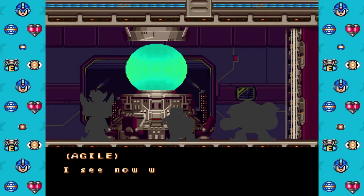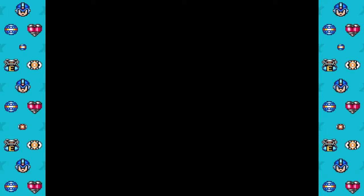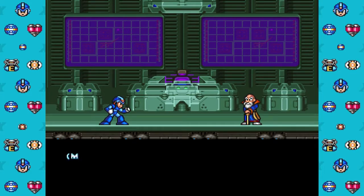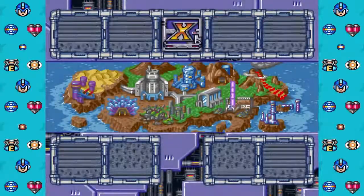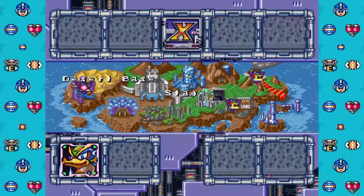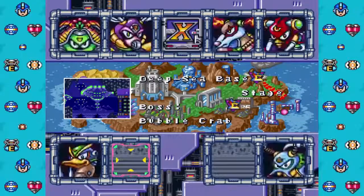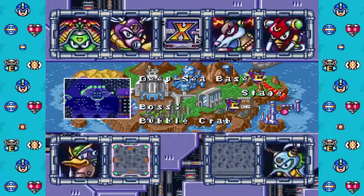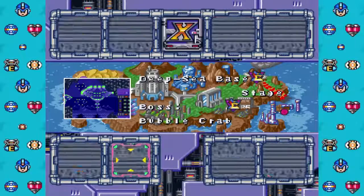Now that I've defeated two bosses, the X-Hunters will start showing up on the screen here. There are the X-Hunters — they have Zero's pieces, yadda yadda. You'll see them show up on the screen: one, two, three, and then where you see the Sigma icons — like, one's there in the Overdrive Ostrich stage.